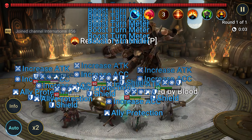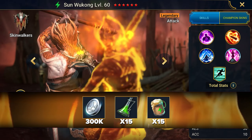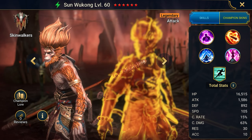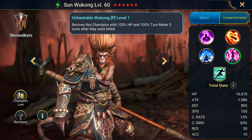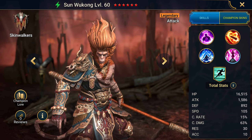The next promo code in my selection is for the champion Sun Wukong, Monkey King. Sun Wukong is the best legendary for PVP content in the game that you can get for free right now. He turns enemies into sheep and resurrects after three turns with full health, while also applying block bonuses and stun. Some even use him in PVE, but it's rare.